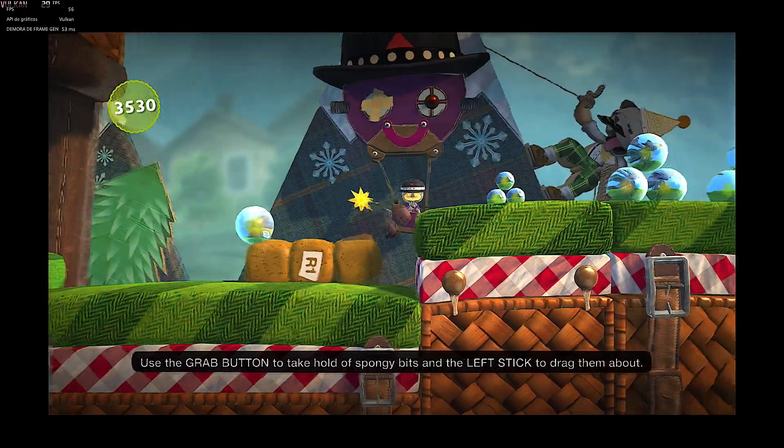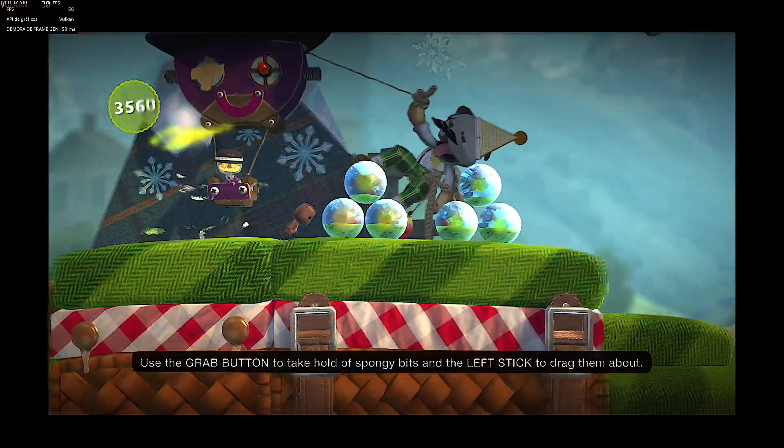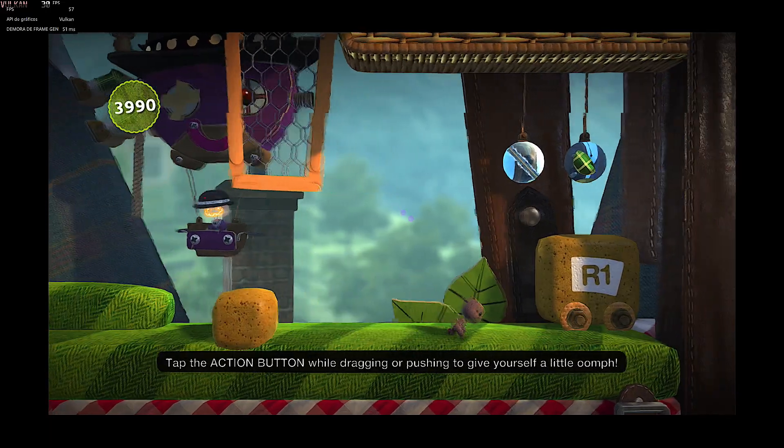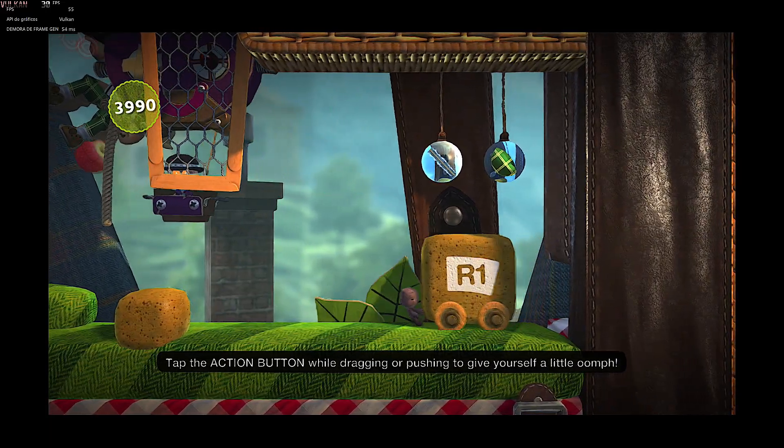Use the grab button to take hold of spongy bits and the left stick to drag them about. Tap the action button while dragging or pushing to give yourself a little oomph.